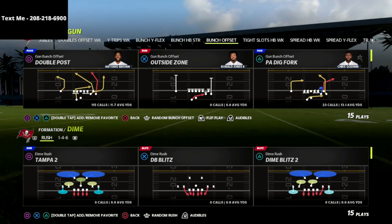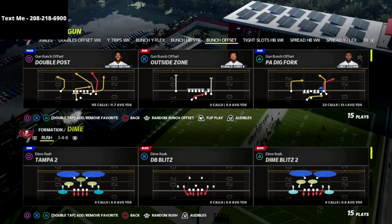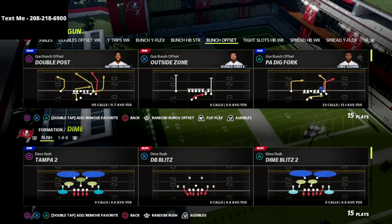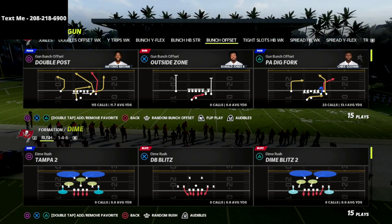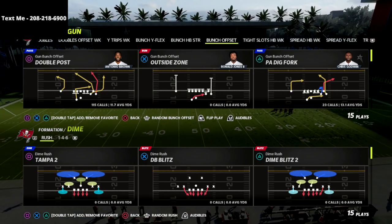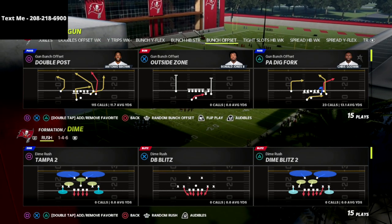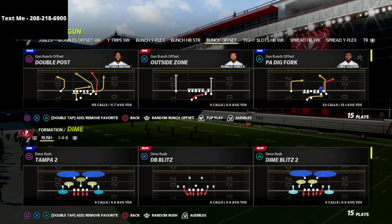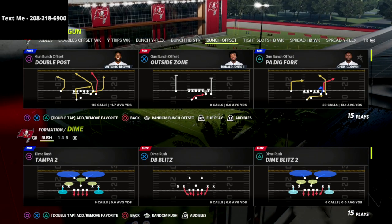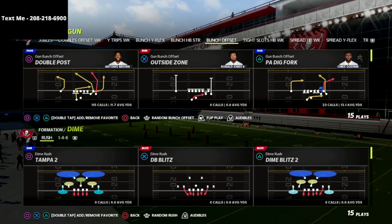For those of you that don't know, I've been running the gun bunch all season long and I released an ebook earlier in the year entitled the Gun Bunch Ebook. It's meant to allow me the flexibility to go to different playbooks and different gun bunches and share different concepts that you can apply whether you're running Seattle, Carolina, Washington, or whatever bunch you want to run. If you want to get my full gun bunch offensive guide, there's a link in the description for just $15.